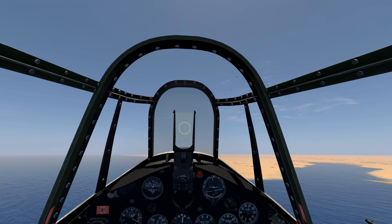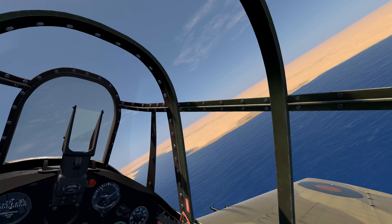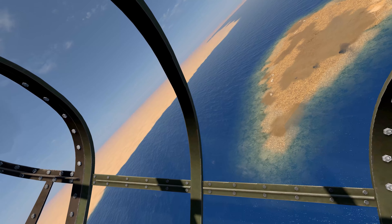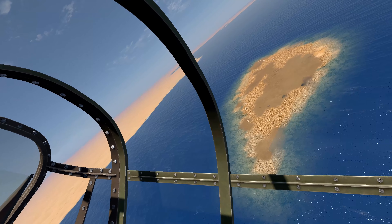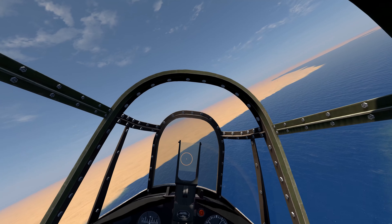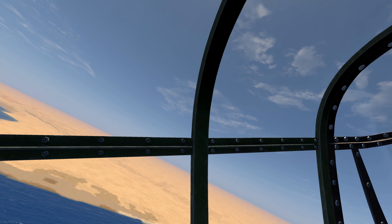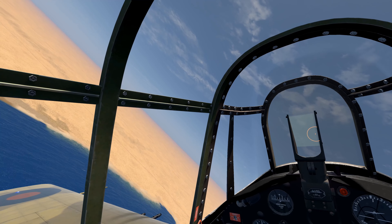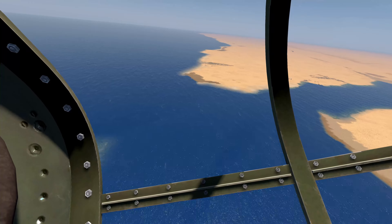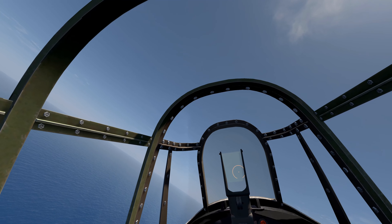Our trailing bombers are arriving on site — there they are. They're going to drop some altitude. We can make out some bomb hits down below. So it looks like we've inflicted about 80% damage on the artillery battery. Pretty good BDA.